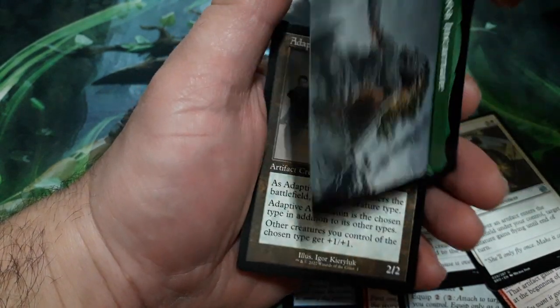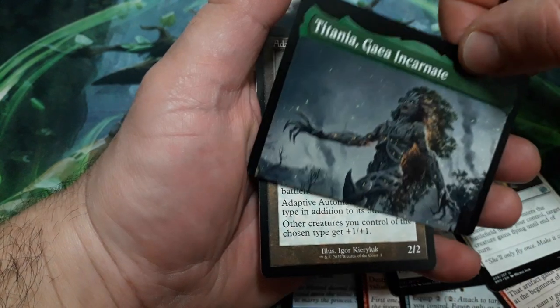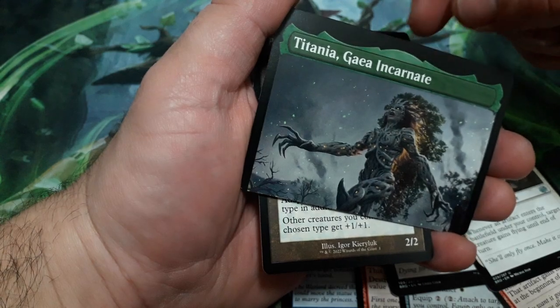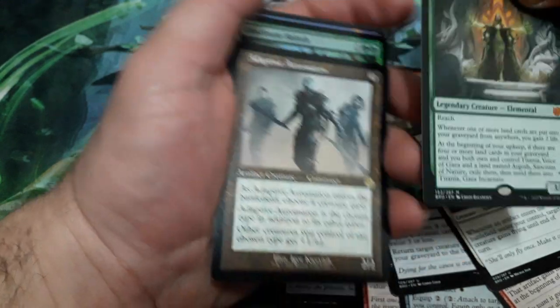On the other side — oh, okay, crazy. So it is a half card. Titania, Gaia Incarnate. It's okay now.